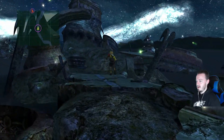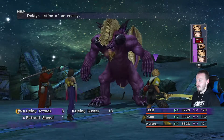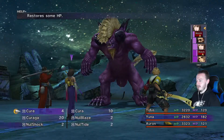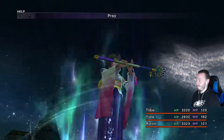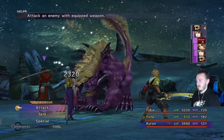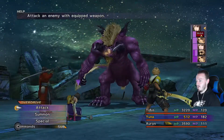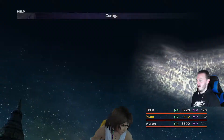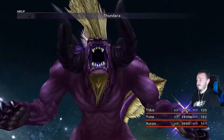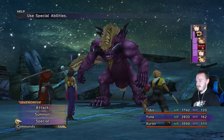Let's keep making our way through here. I believe further in Zanarkand, where we're at now, we should be able to find a level 3 Key Sphere for Doublecast. Let's use Pray to heal. Zombie Attack — come on, hit! Didn't work. Let's use Kuraga to heal — 3,000 HP restored. Pretty solid.